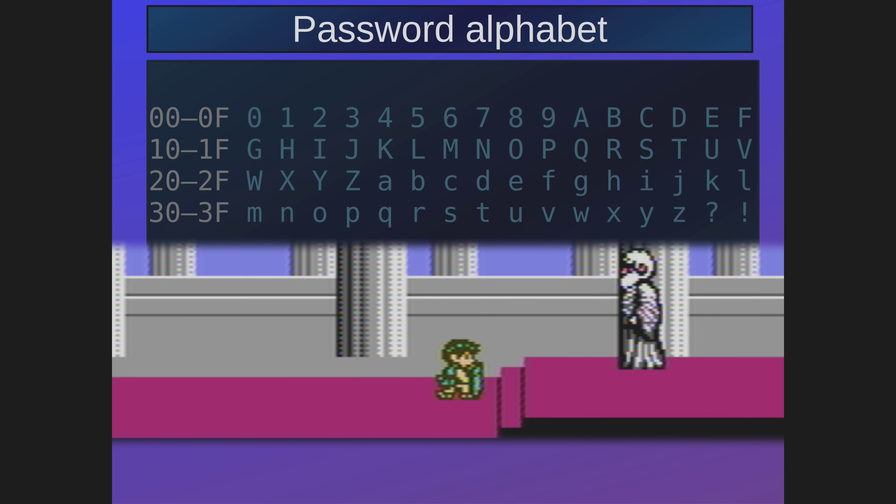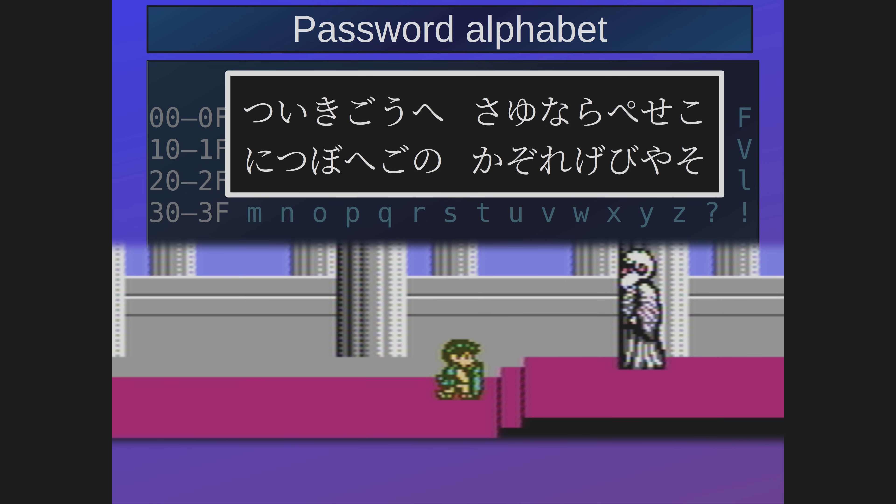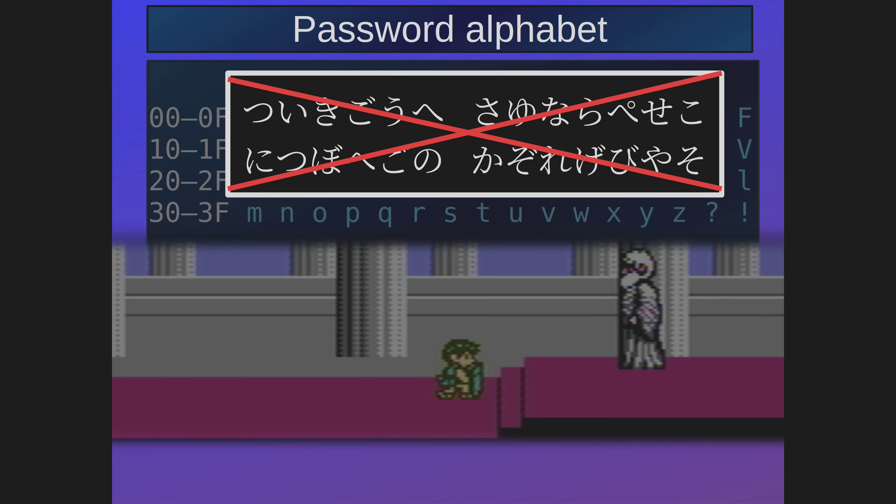The Japanese version of the game likewise had 64 symbols, but quite different than the USA and European versions did. In canon, these passwords are words of god. The only way to get a password is to talk to a god and write down what they say. In the Japanese version, the hero and heroine names given by the player are shorter than in the English versions, so the passwords are shorter.